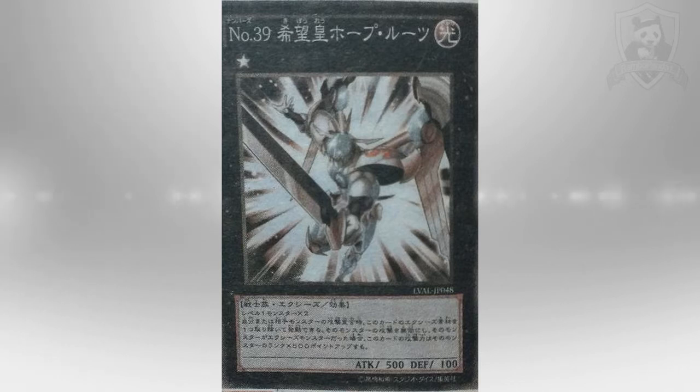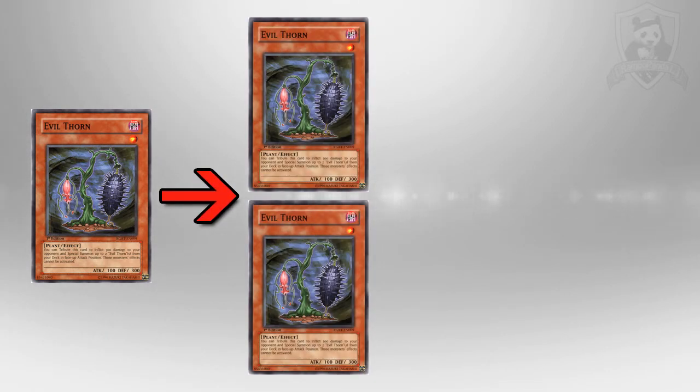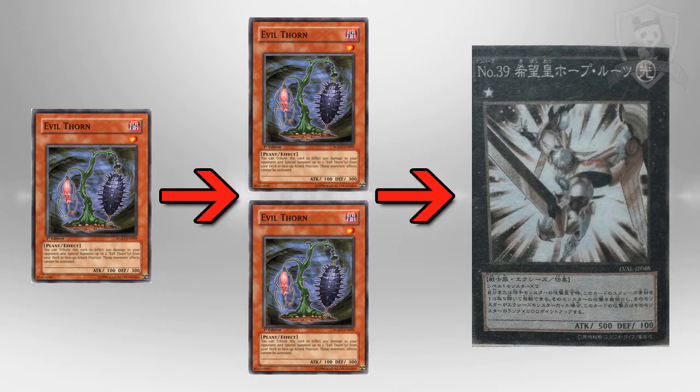The first way is summoning Utopia Roots. If you want an easy go-to way to summon this card — especially if you're just running it in your side deck — the best way to get it out is to use a card called Evil Thorn. Evil Thorn is a level one, and its effect is: you tribute this card to inflict 300 points of damage to your opponent, then special summon two Evil Thorn monsters from your deck in face-up attack position. Those monsters' effects cannot be activated. So you're tributing one, dealing 300 damage, summoning two level one monsters, and you go straight into Utopia Roots.